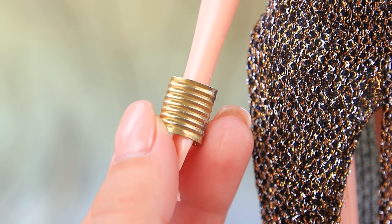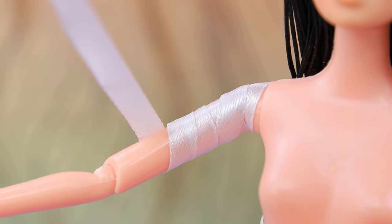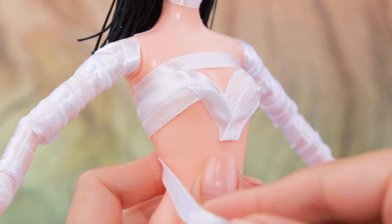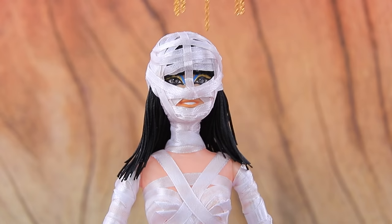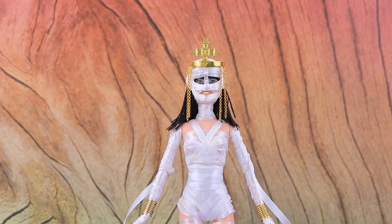Cleo's accessories needed to be removed for the mummification process! Cover the head and the body with a white satin ribbon. Then put the gold accessories back on!